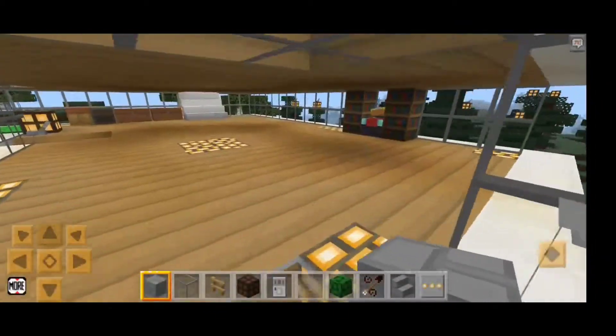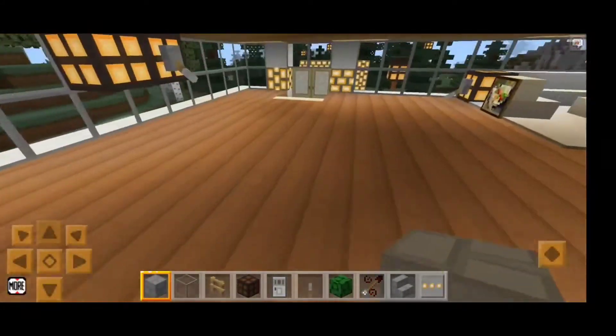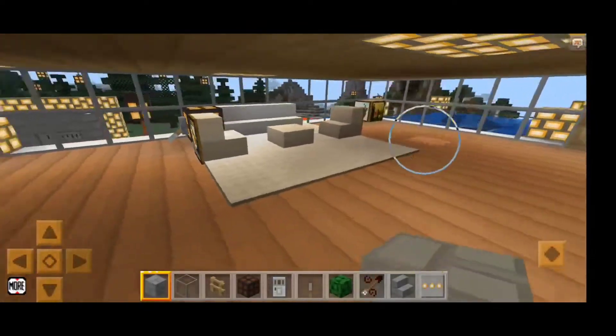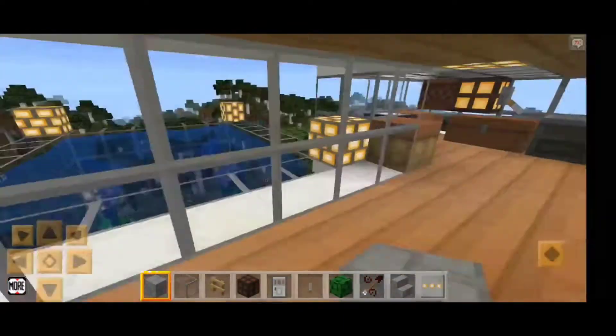This is our balcony where the view is good. Now we will go down. This is our hall. This is our sofa — we have tried to make it like this. And there are many light stones here.